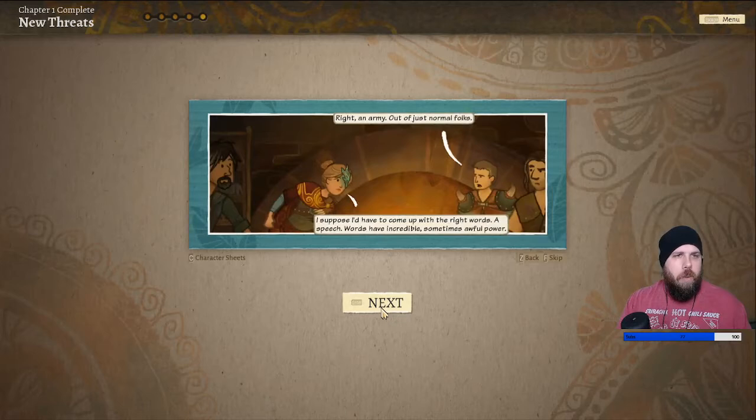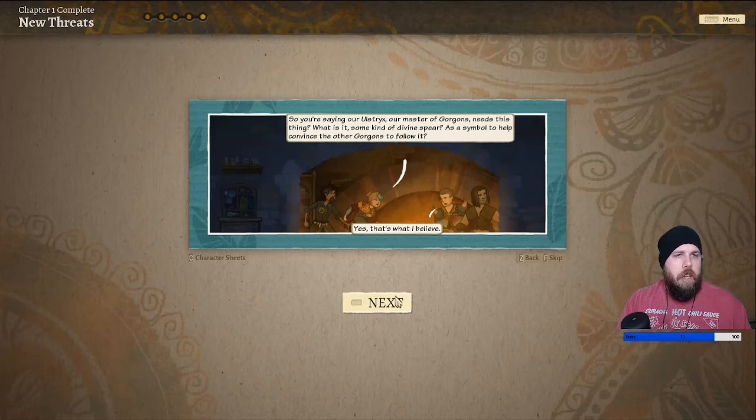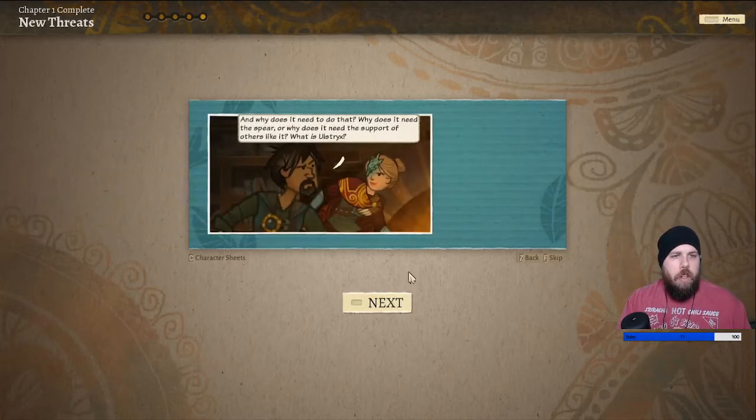'Imagine you're trying to raise an army — what's the first thing you do?' Raise an army? Right, an army out of just normal folk. 'I'd have to come up with the right words — a speech. Words have incredible, sometimes awful power. A symbol. You'd want a symbol to rally support, especially if your people are ancients and set in their ways.' So you're saying our Ulstrix, our master of Gorgons, needs this thing? What is it — some kind of divine spear as a symbol to help convince the other Gorgons to follow? 'Yeah, that's what I believe.' Are we telling her what she needs to do? Like, is she a spy? I don't know if I can trust her. And why does it need the spear? What is Ulstrix?